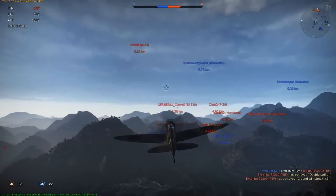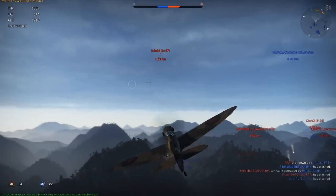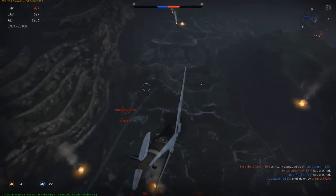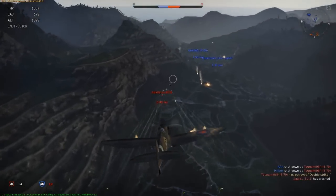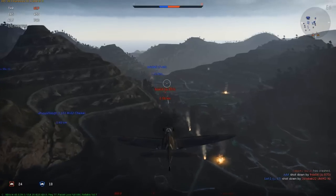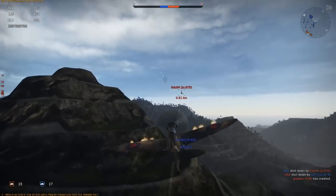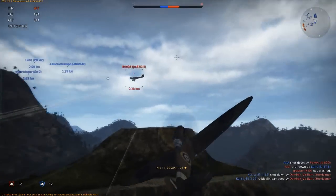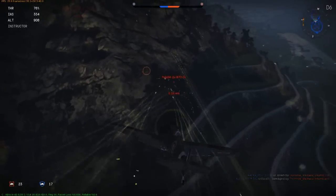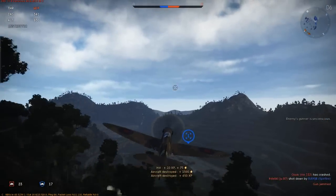I see a TBF but it's heavily engaged. Then I spot a Junkers 87 diving for targets — I move to intercept, turn towards him. I fire but I'm very far so I don't waste ammo. I keep following, and as he turns again I open fire and get some decent hits. Then more hits, and finally I get him on fire — destroyed, another kill.